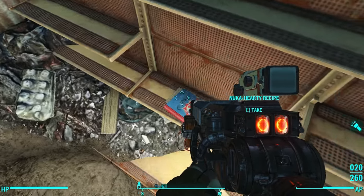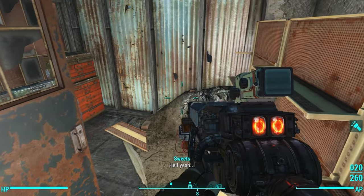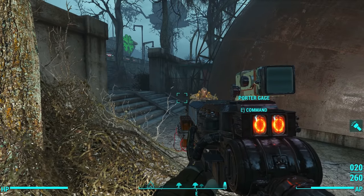Find the recipe book in the Safari Zone. On the west-hand side you're going to find a little band stage, and behind it there's a shack. In the shack, on the table, is the book.